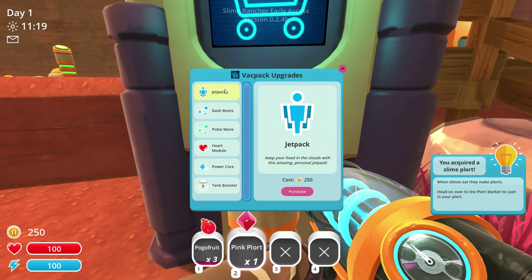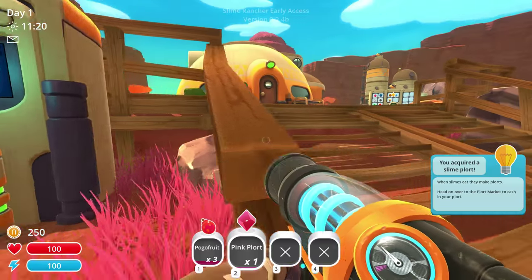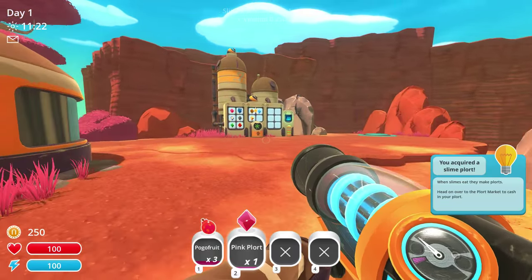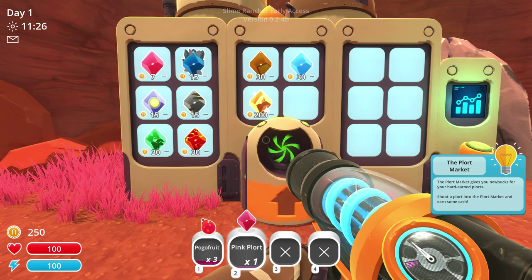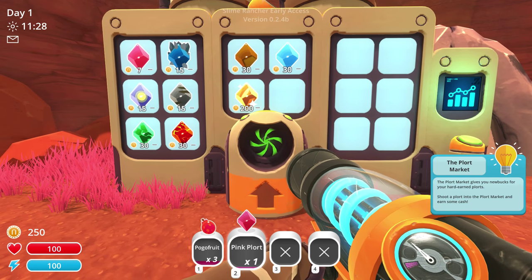What the fuck is this? Oh, you can get a jetpack? I kinda feel like I shouldn't be spending my money very quickly, but you know. You can buy health ups and stuff. I assume the reason you've got health is that stuff will attack you. Shoot the plort into the thing to do the stuff.